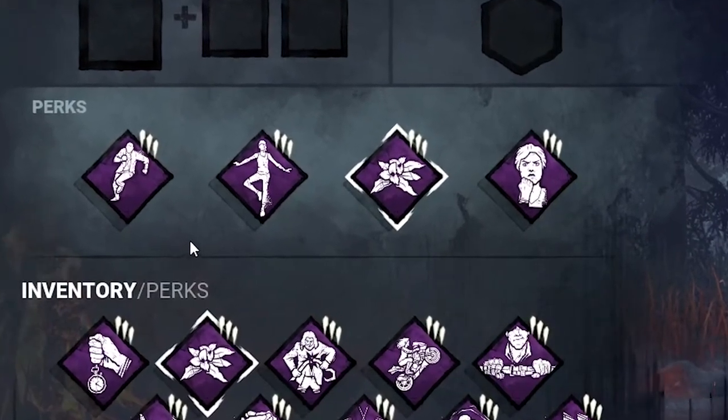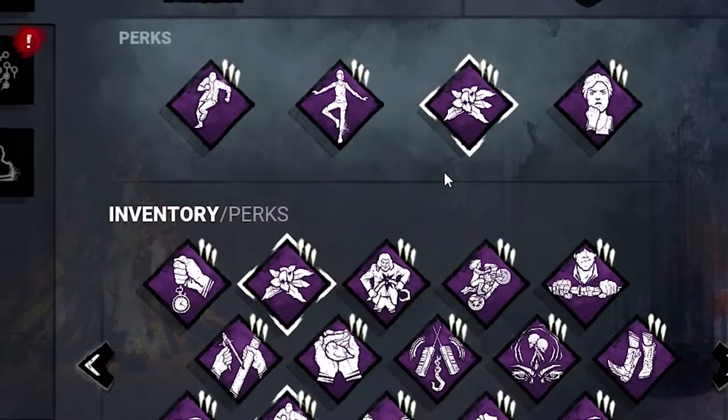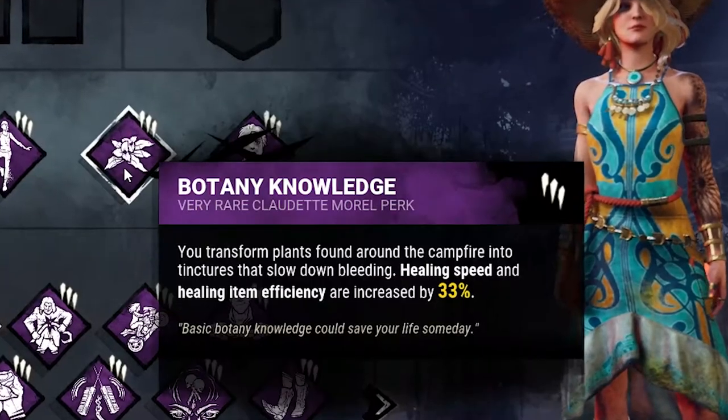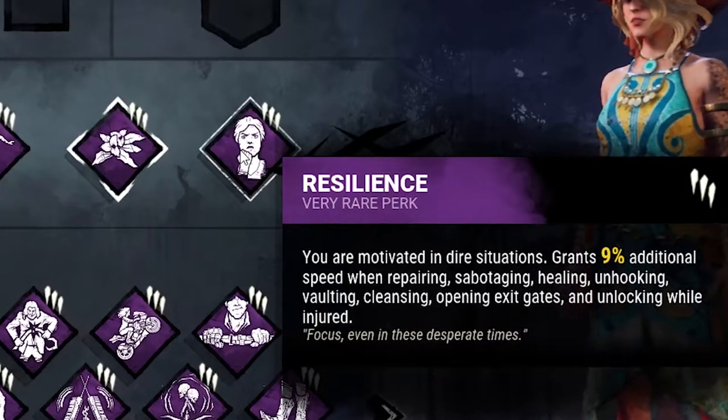This is the build: Balanced Landing and Dead Hard, because sometimes you just want to jump off a building and not die, and sometimes you just want to be invincible for a tenth of a second. Botany Knowledge so I can heal people quicker, and Resilience so I can do everything quicker when I'm injured.